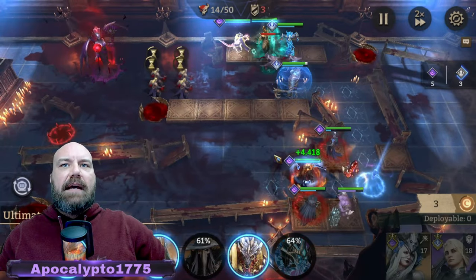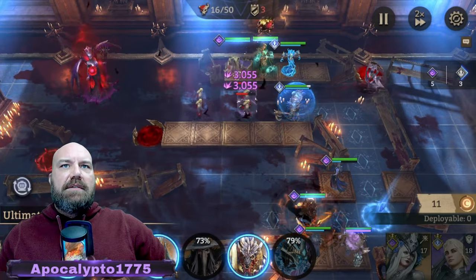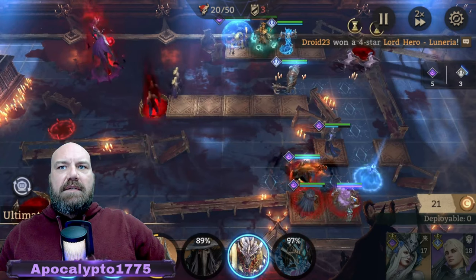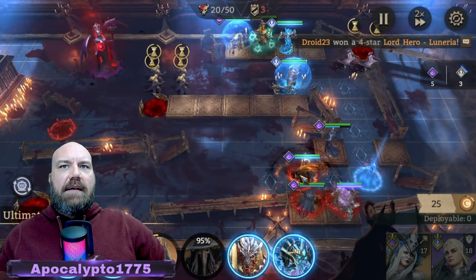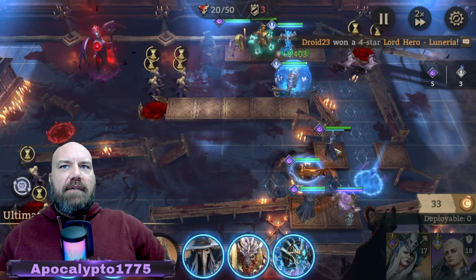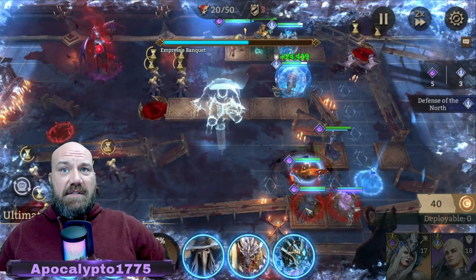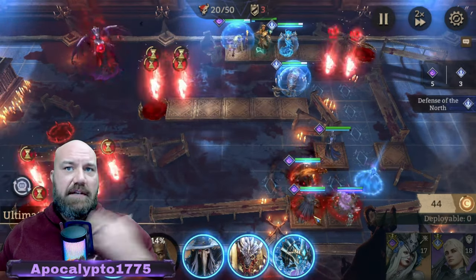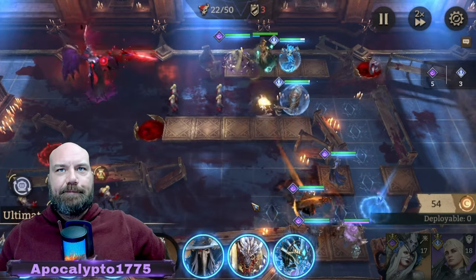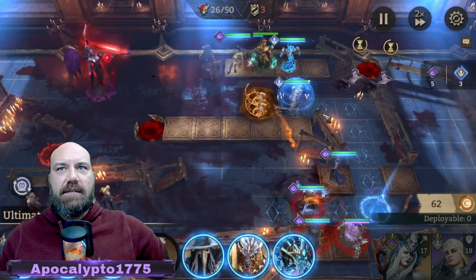I'll go ahead and put Greed down here and that should finish off the whole bottom end for me. These guys are taking care of business up top — boom boom boom, excellent! With Greed down here and the captain they slow things down so much that Vierna just destroys everything, and then you've got Artemis — the backup DPS slash healer, slash rage regen. Level 1, we're killing it very easily.